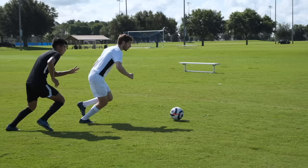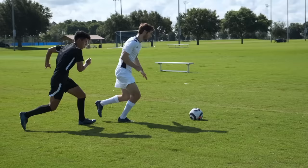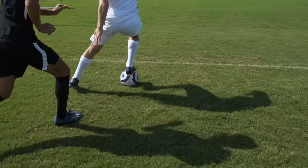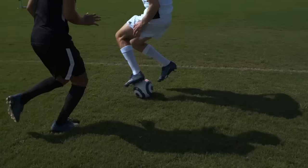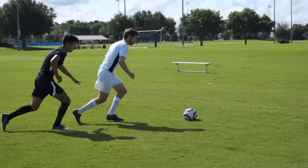When you have a defender on your back and the ball is rolling toward the sideline, use the underside of your foot to pull the ball back toward the defender. Then spin, and use the underside of your other foot to pull the ball away from the defender and down the line. It's like a Megidi Spin, but with the soles of your feet.